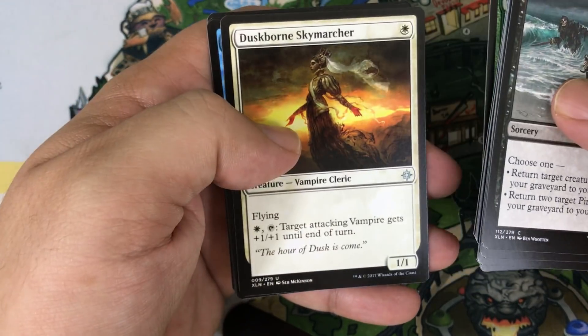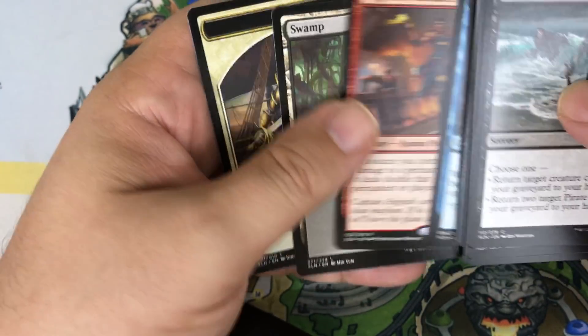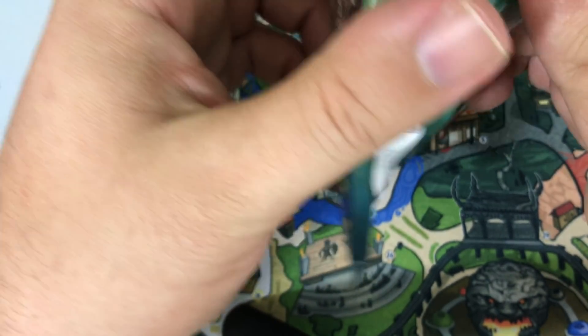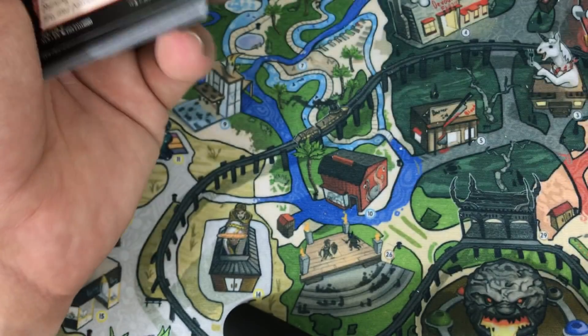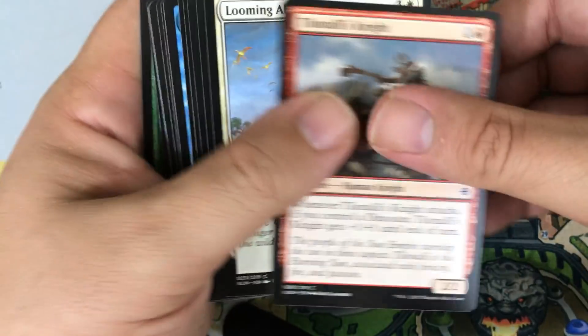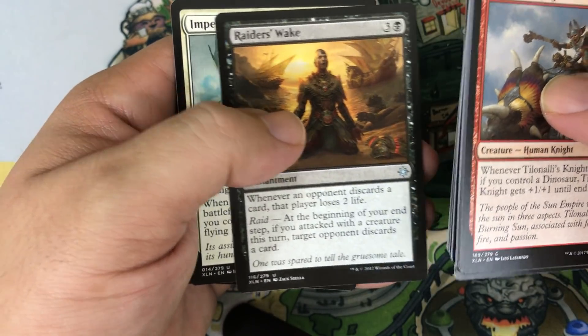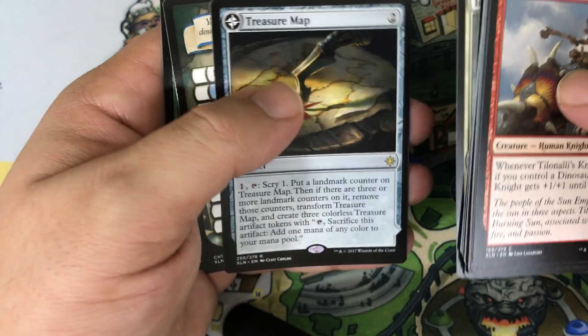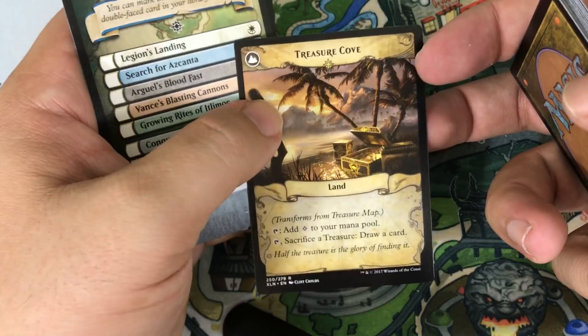Pack thirty: Slice in Twain, Duskborn Sky Marcher, Tempest Caller. Our rare is Angroth's Marauders. Pack thirty-one: Siren Storm Tamer, Raider's Wake, Imperial Aerosaur. Our rare is Treasure Map, which transforms into Treasure Cove — a nice hit. We haven't seen as many transform cards in this box compared to the last. Four packs left, and this box is not as hot as our last one, but these four packs could change everything.